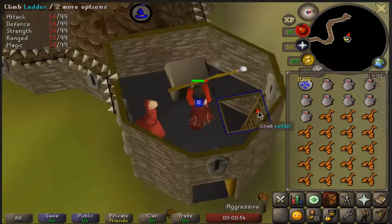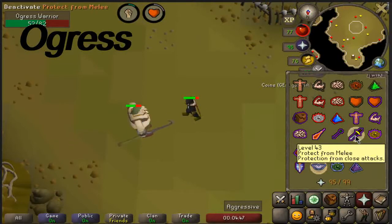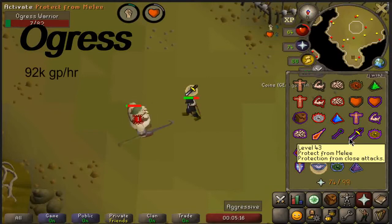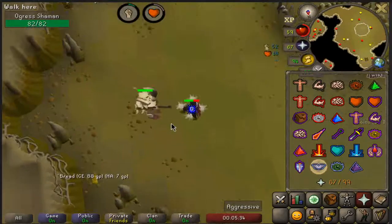Ogre Warriors are a monster that can be killed after completing the Corsair Cove quest, located in the Corsair Cove dungeon. These monsters have a pretty good drop table for free to play, including rune items like full helms, battle axes, and med helms, as well as common drops of nature runes and law runes. At 92k GP per hour, it's a great way to make a little GP while you beef up your combat stats.